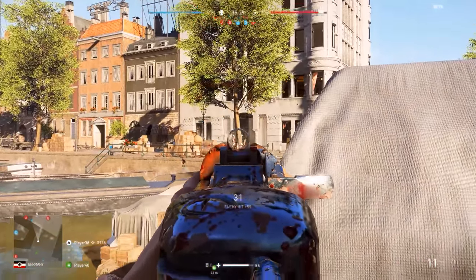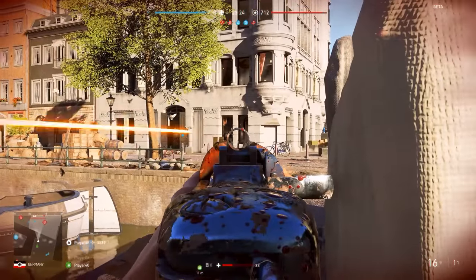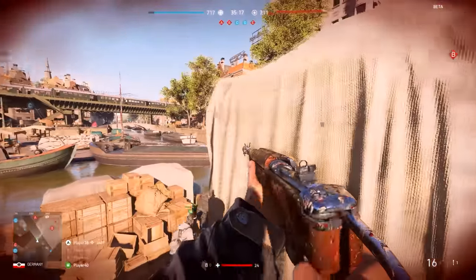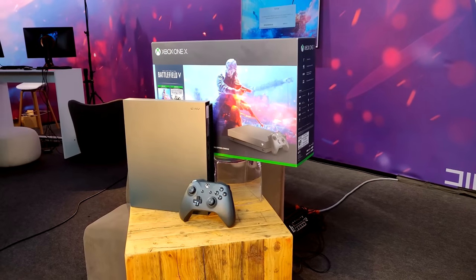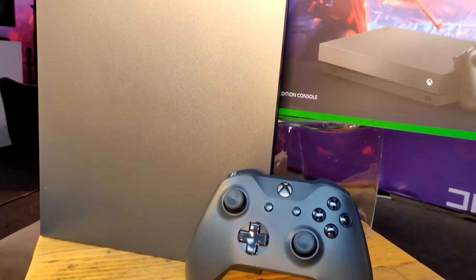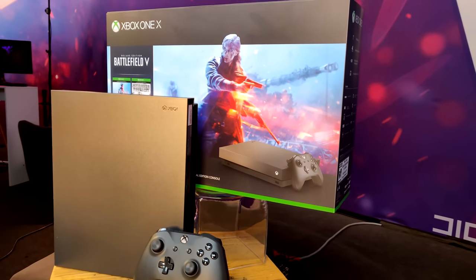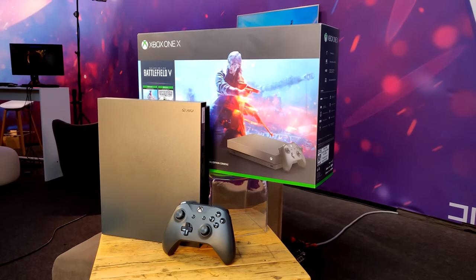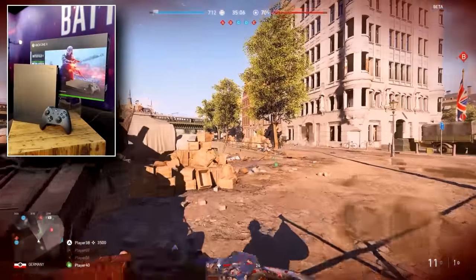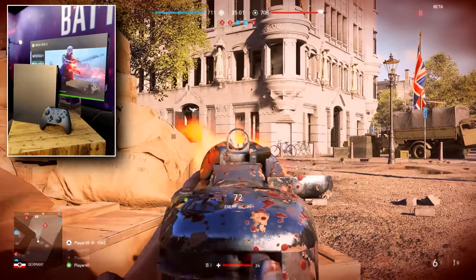This is PC gameplay, set up on a beefy rig: an i7 processor, 16GB of RAM, and a GTX 1080 Ti. There was also a chance to play on Xbox One at the show floor. Speaking of Xbox One, there is a special edition Battlefield V console called Gold Rush being released close to launch. It has a lovely gold-to-grey fade on the top panel and comes with the deluxe version of Battlefield V and a copy of Battlefield 1943. That's two World War 2 Battlefield games. A link is in the description to the Xbox website for more details.